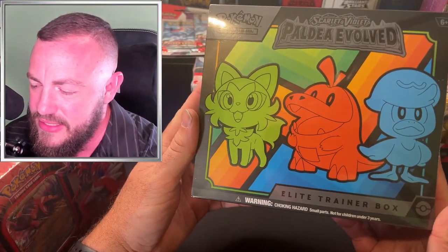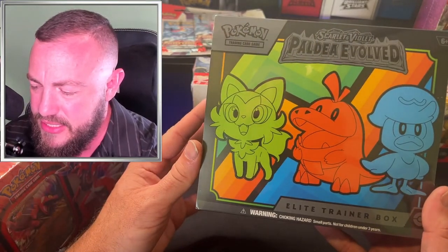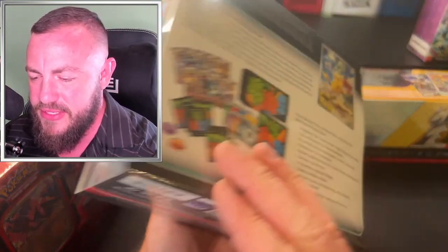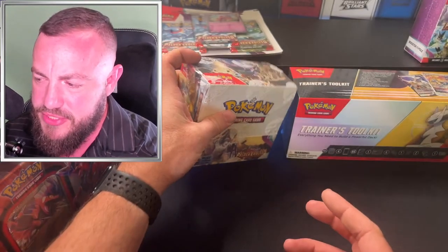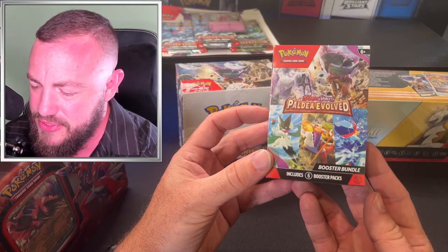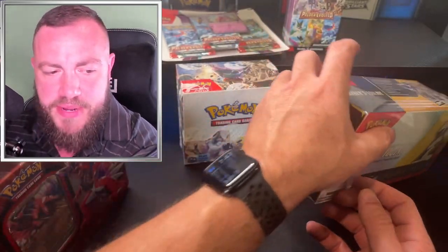We're gonna kick it off with the ETB. I'm new to this as far as getting back into it — I don't know what these starters are, which one I would pick. I assume the fire one on this one; the other one, the duck, just looks weird. We also got a regular Paldea Evolved booster box and a booster bundle with six packs.